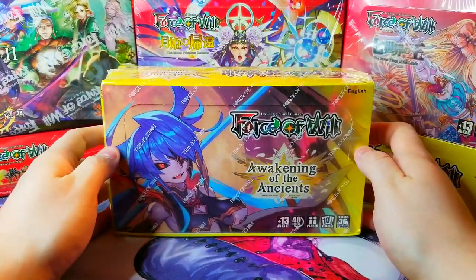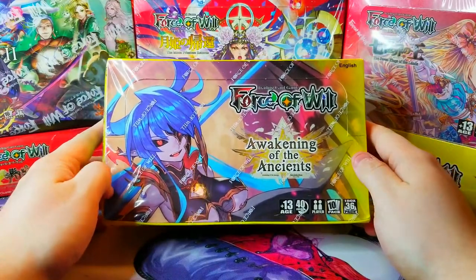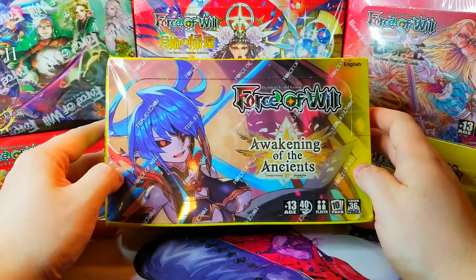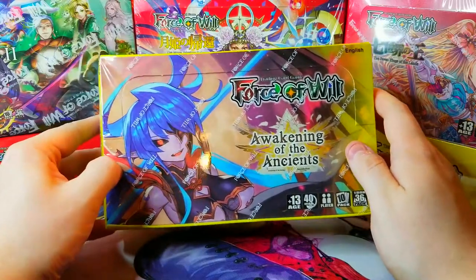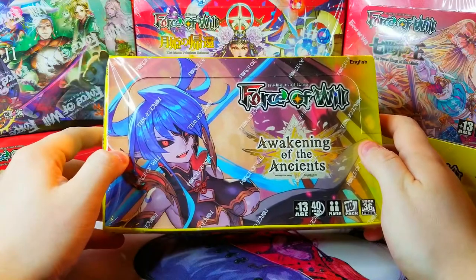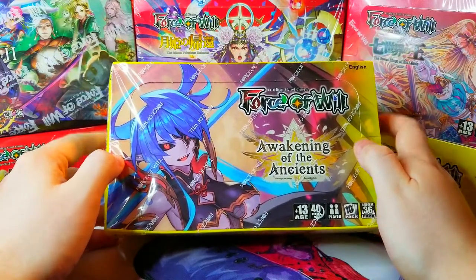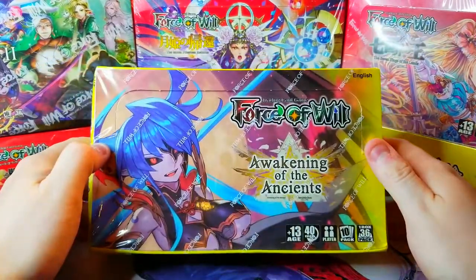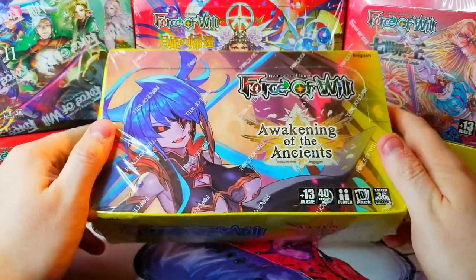Welcome back everybody, it's time to lock down another Sunday booster cracking. Today we took a vote between Force of Will and Crazy Bones, and you guys chose Force of Will, so we are opening up Awakening of the Ancients. This is the third set I'll be opening in the Valhalla set — I've opened a couple of New Dawn Rises and Strangers of New Valhalla but haven't opened this one yet. I've actually got a second box right over here too, so if I enjoy this one we can crack into that second one as well.